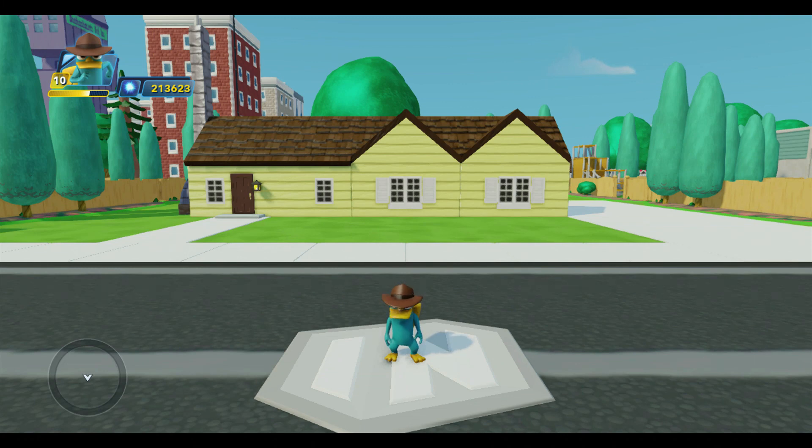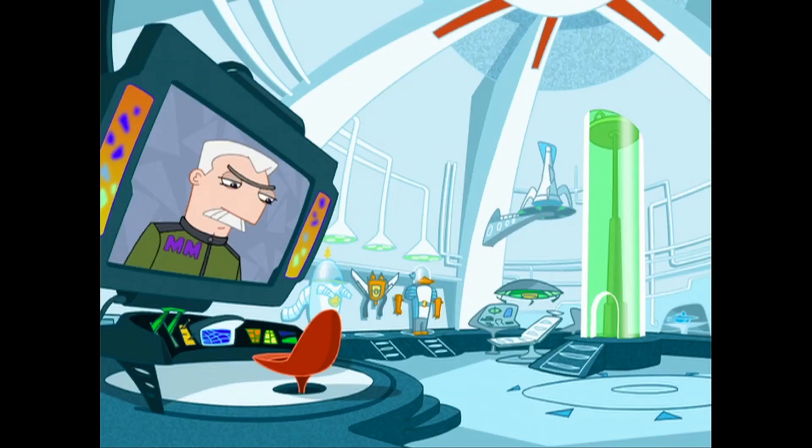Today we're going to build Agent P's lair. Here is a screenshot of his lair from the Phineas and Ferb TV show. It's a round chamber with a domed ceiling, and there are curved support columns or ribs along the walls that run from floor to ceiling. A raised floor circles the room, and on one wall is a raised platform with a console, a red chair, and a huge monitor where Agent P gets his mission briefings. Along the other walls are various gadgets, suits, and equipment. There's also an elevator and a clear green tube that serves as one of the ways in and out of the lair, and the colors consist mostly of whites and various shades of blue.